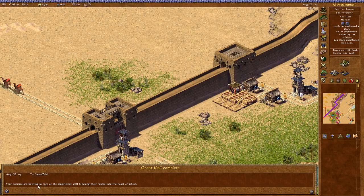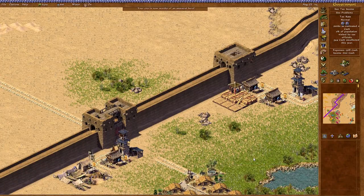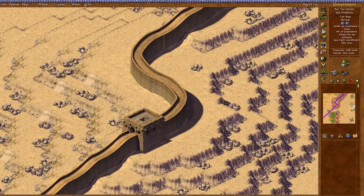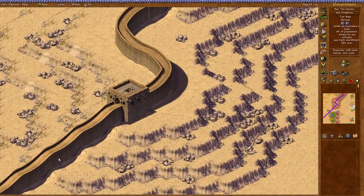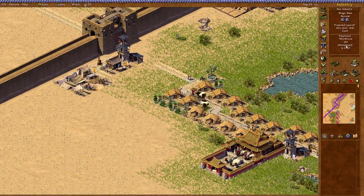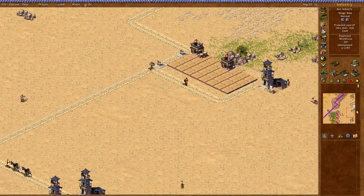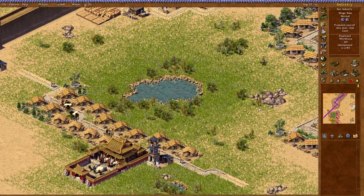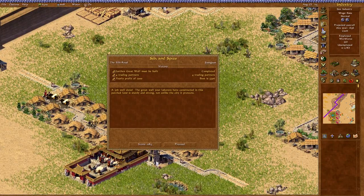Your enemies are howling in rage at the magnificent wall blocking their routes into the heart of China. That should be victory — just have to wait a little bit and then we'll win. Having a last look at our wall here — it looks okay. We don't need any employment, so I guess I just leave all of this going. We did destroy our entire jade industry, but it's fine — we have met all the requirements, so let's just win the map.